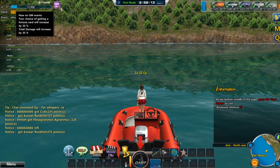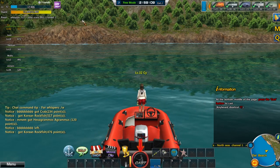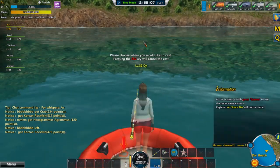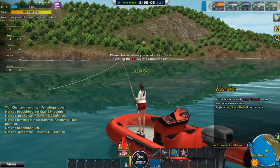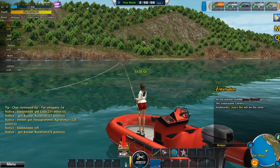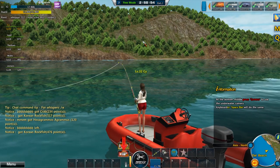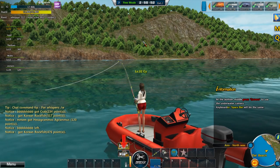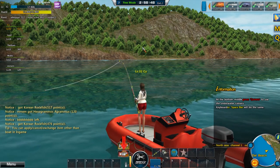The GM events are on — currently 30% more chance of getting a fortune card, which you just saw, and total damage increases by 30%, which is good for wearing down fish. I also noticed while fishing yesterday that now some fish seem to be able to recover energy, which they didn't do before. I only ever saw it on the albino Korean rockfish I pulled up yesterday.